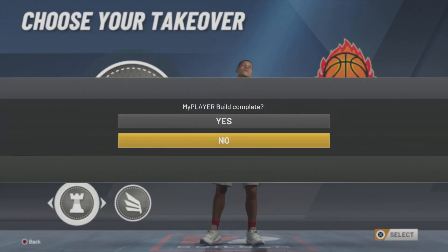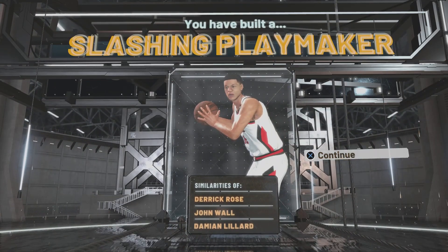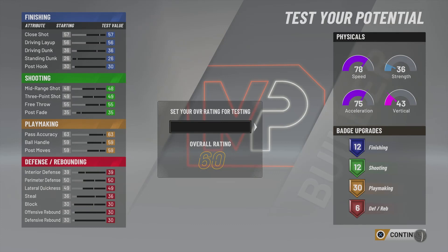I'm a pass-first guard myself so I'm going to go with the playmaking takeover, just because I like how it breaks people down. This build is gonna get you similarities to Derrick Rose, John Wall, and Damian Lillard — that is some pretty decent company to have. I'm actually doing this in real time so I'm probably not going to edit; this is all going to be just one big video.